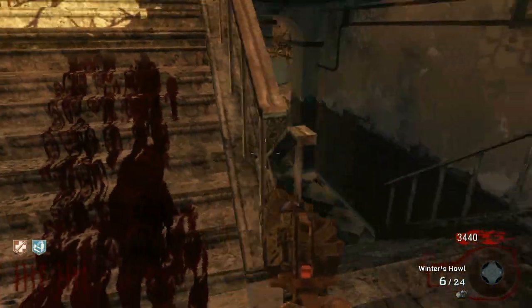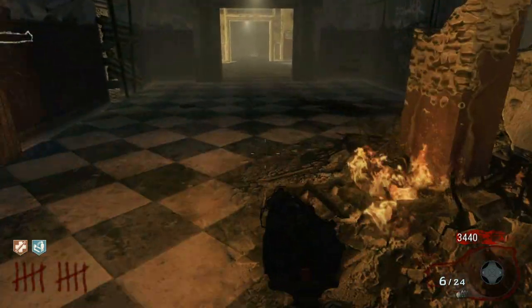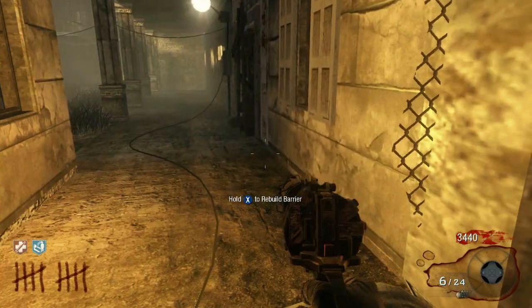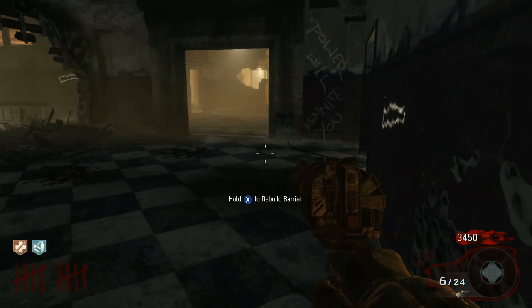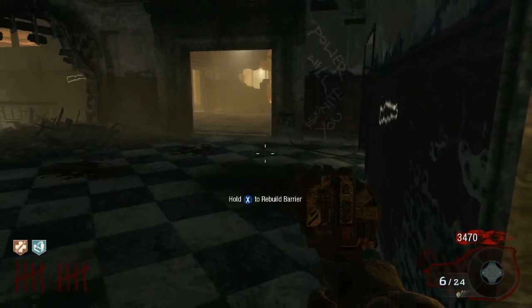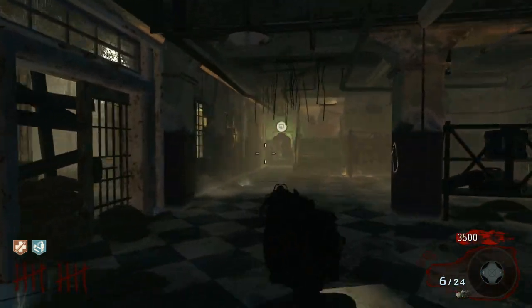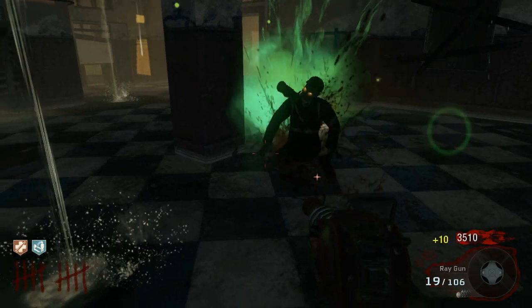Just run with the Winter's Howl, and then whenever you run into a zombie, shoot the Winter's Howl like crazy and then switch to your MP40. When you see all the zombies, just spray your Freeze Gun at them — that'll slow them down as well if it doesn't kill them.